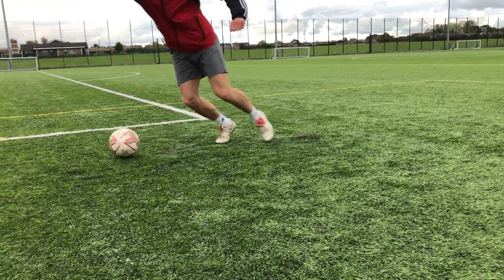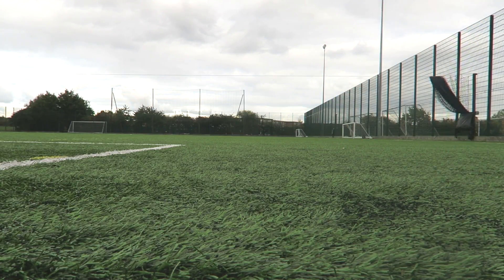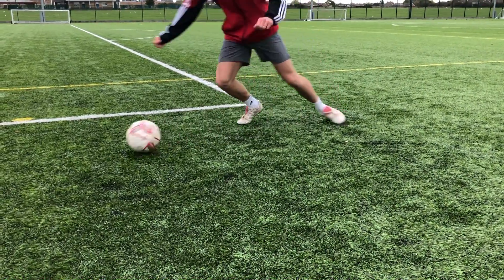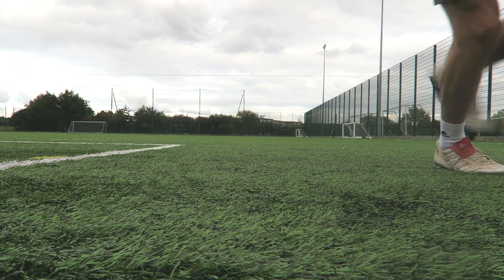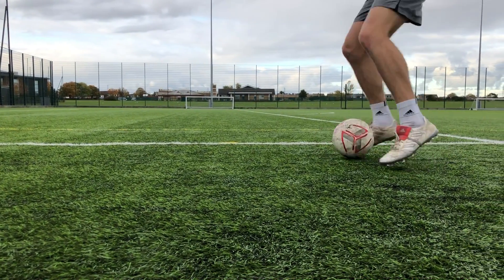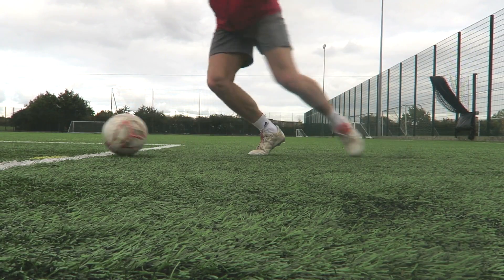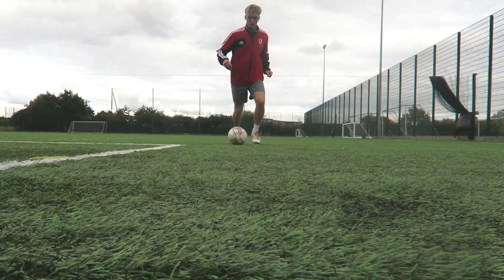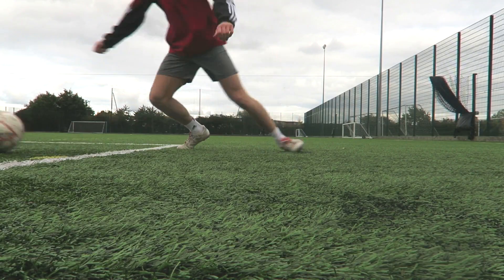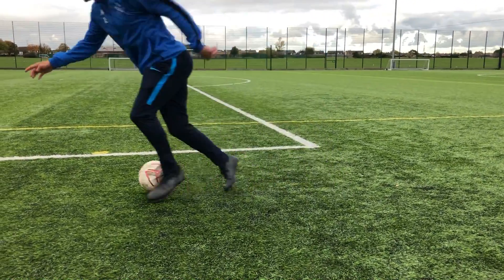Moving on to the second skill — this one's all about exploding away from your defender. The idea of this whole video is to gain yourself a yard or two. This skill has two variations: the cannon variation, which is just bang-bang with the inside of your feet, as you can see on screen — it gets you that yard you need to have a shot. Then there's also a drag touch variation, which is a drag over and kick inside. It's the same concept, but you can get more power with the drag.